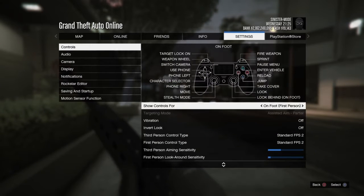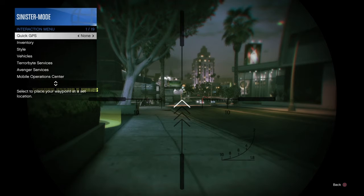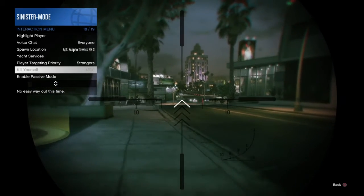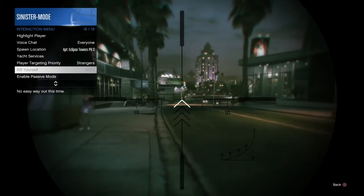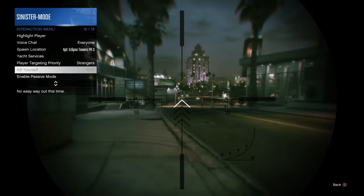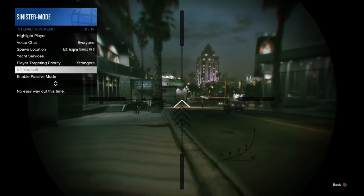Change your first person control type from Standard FPS 2 back to Standard FPS. Now with Standard FPS, the roll button changes from X to the square button. You can't zoom back in once you've hit your roll, but you couldn't zoom in with the interaction menu up anyway using Standard FPS 2 — so it doesn't really change much. It just gives you the benefit of rolling.